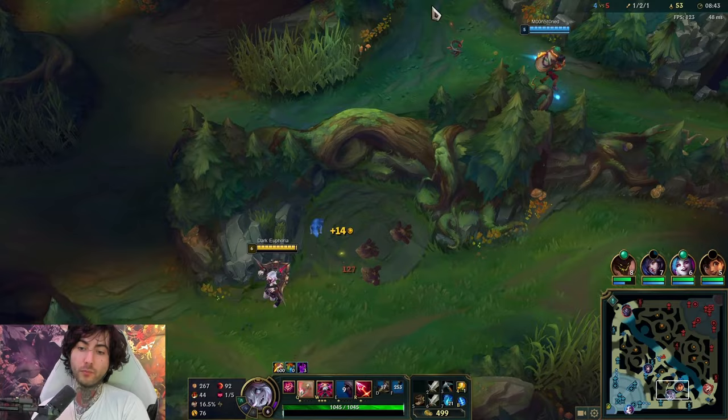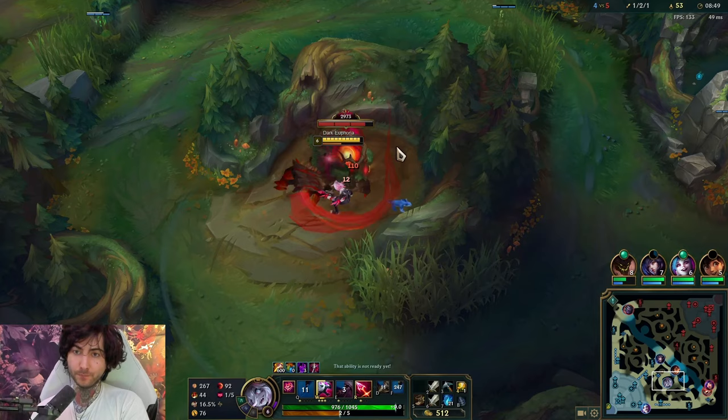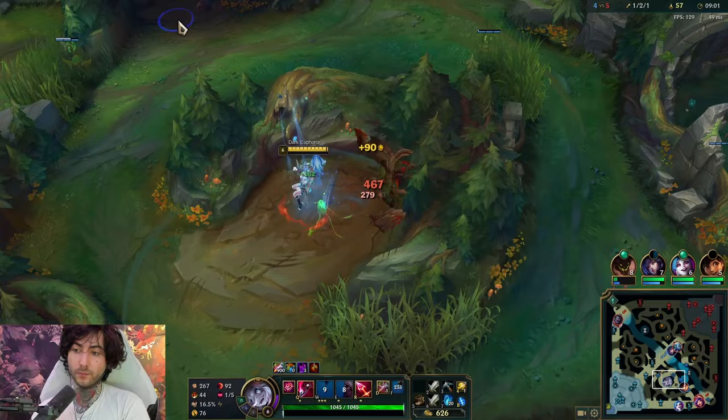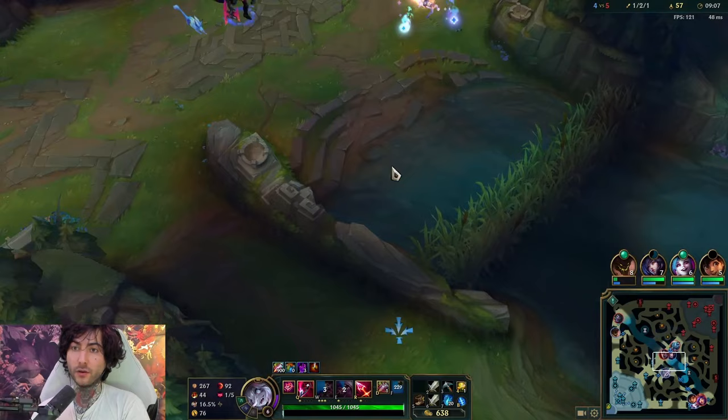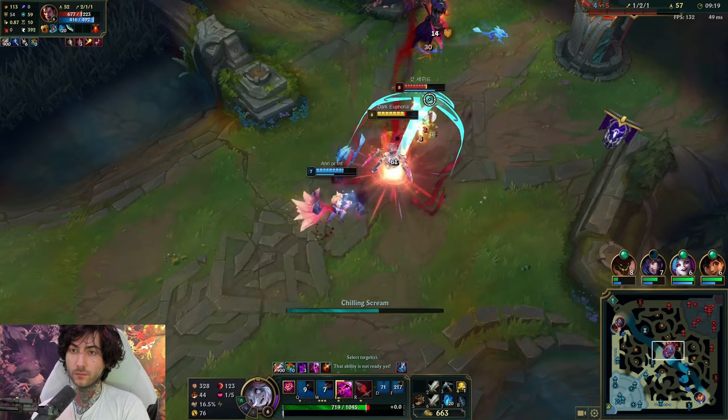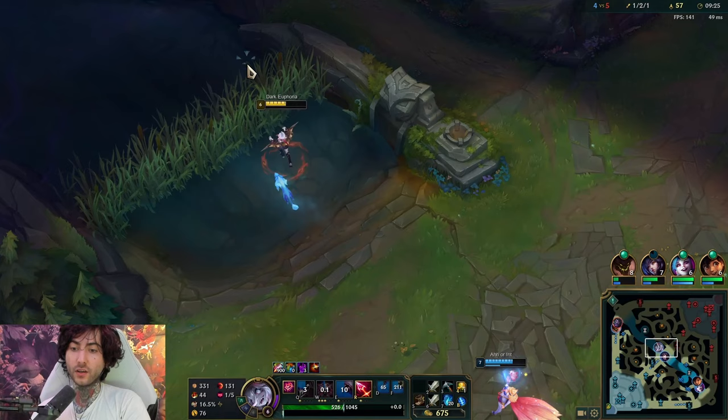As long as you're playing around objectives you're going to be winning a lot more games — especially void grubs. Even though you don't see the impact of the void grubs immediately, they actually bring a lot of value that you might consider more invisible value. Now at level six I'm feeling pretty good and think I can easily fight. I want Ari to charm — she's kind of waiting too long. I think this is actually good for us.